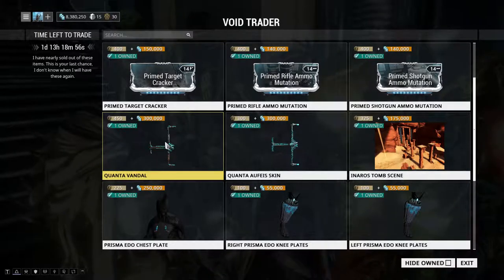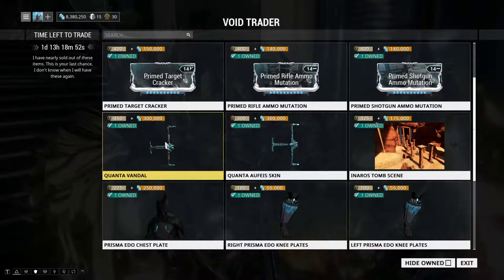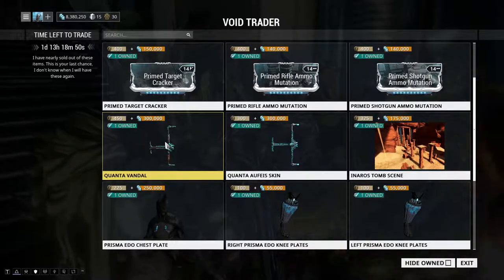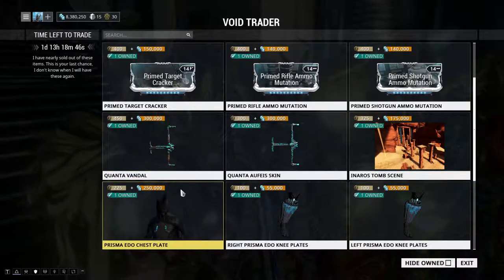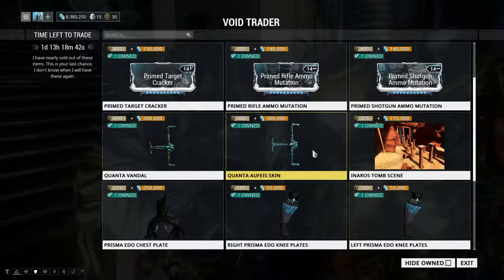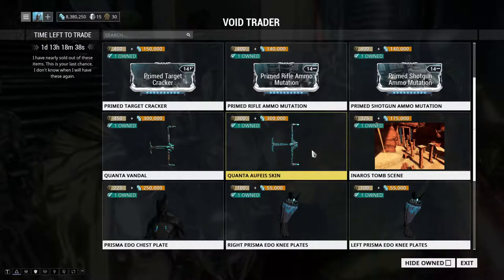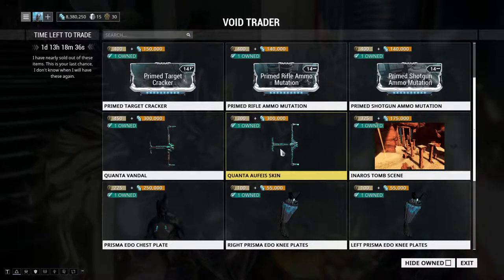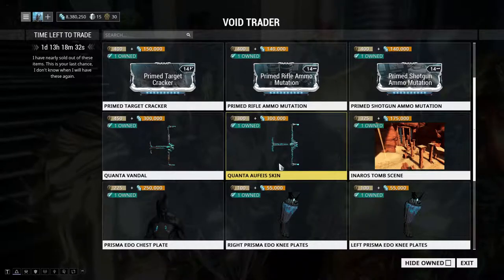Quantum Vandal — yes! Out of the current available Vandal weapons, the Quantum Vandal is my favorite. Out of the beam weapons of the Corpus, it has really good ammo economy and is just an all-around good weapon. The Quantum Officerskin — I think the skin is cool, definitely get it.